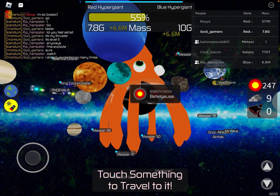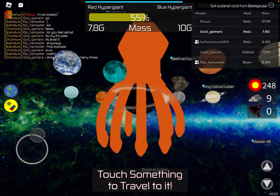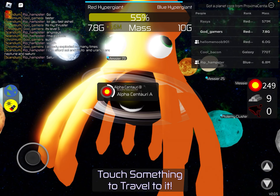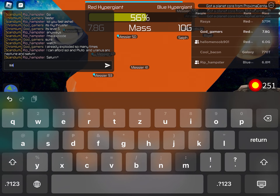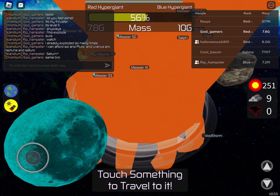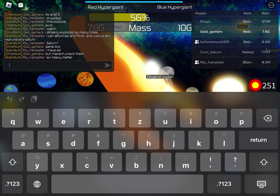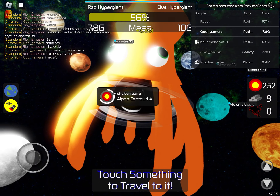Yes! You got cores from Beetlejuice. I can afford it now — same bro. But I haven't unlocked them. I have nine. I won't supernova because I really want to reach Pluto.